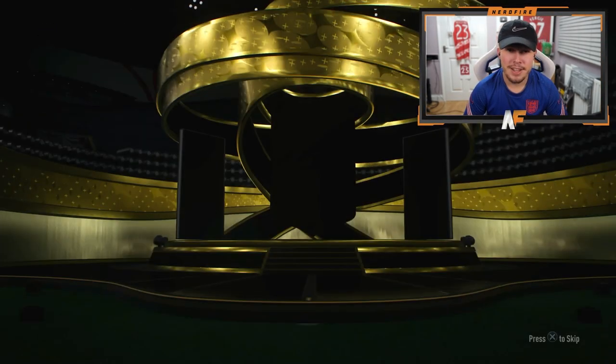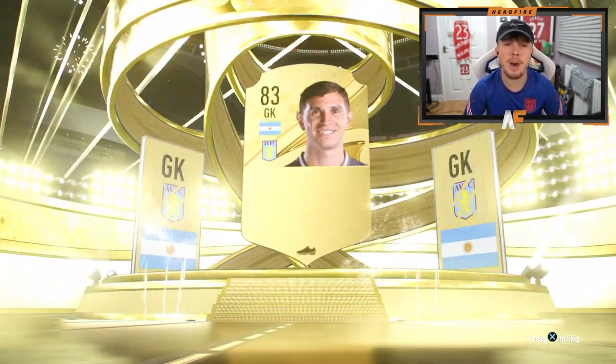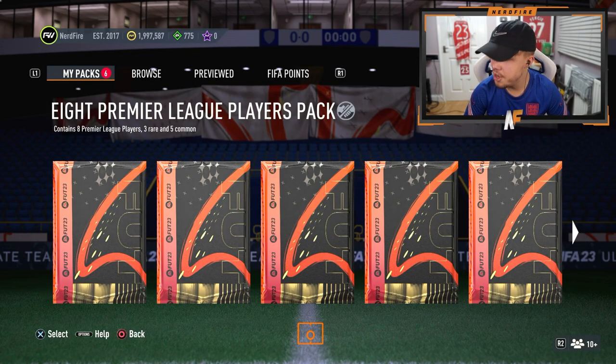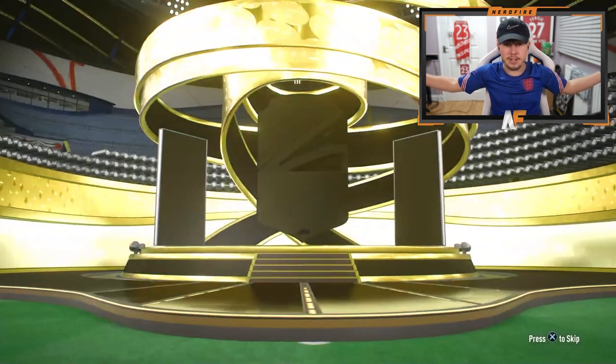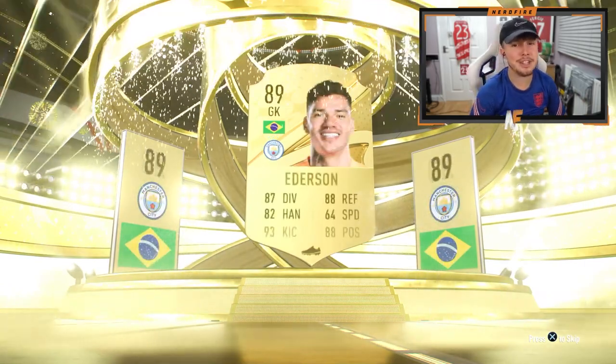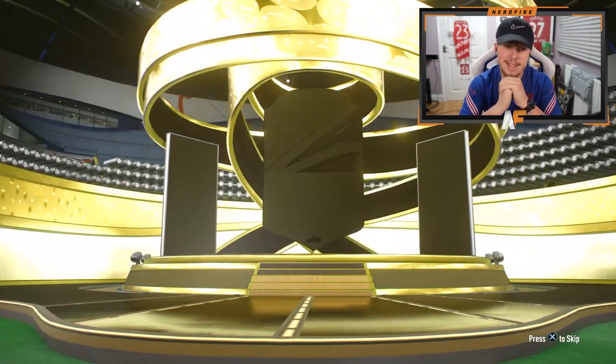Pack four: board again - Argentinian Martinez, who actually has an objective card right now which is annoying. Two 84s not too bad. Pack five: a walkout - Brazilian goalkeeper, it's Ederson 89. Good fodder actually. Now into the second half of the ten.